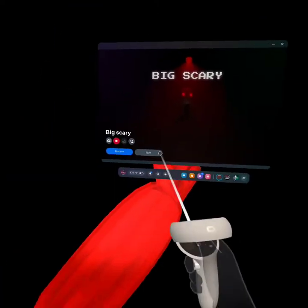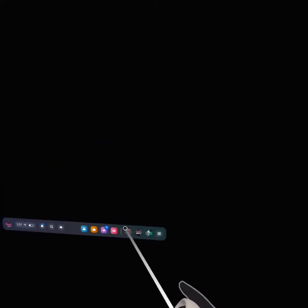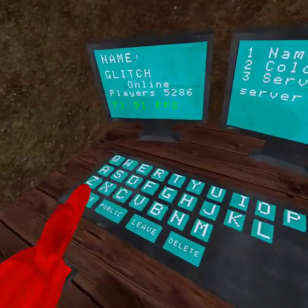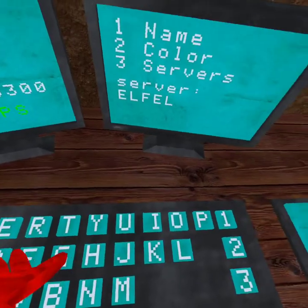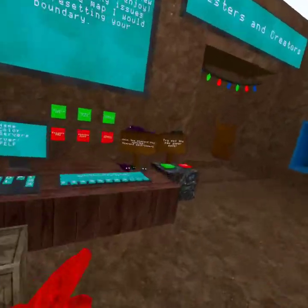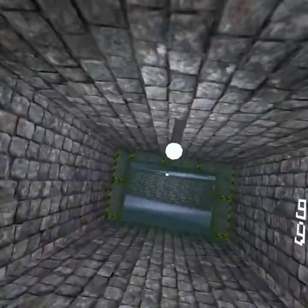I'm gonna join back. We kind of fall out of the map — that's not good. We're gonna have to retype in the code. Okay, this time we did not fall out of the map. Yeah, so this is level 12.